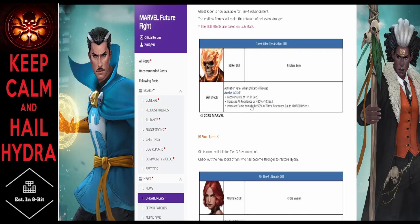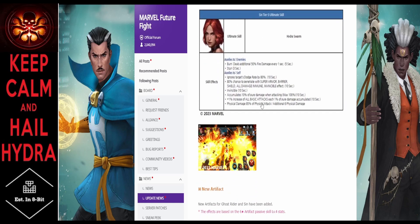Ghost Rider's Tier 4 gives a 20% heal, increased all resist by 80, and increased flame damage by 50% of flame resistance up to 100 for 10 seconds. Considering he already has a lot of that resistance, this could be a pretty substantial Tier 4 buff — maybe that's why they nerfed the damage proc from 250 to 150. The balancing comparison to Doctor Strange doesn't leave me very confident, but the nerf doesn't seem as bad alongside Sin's kit.